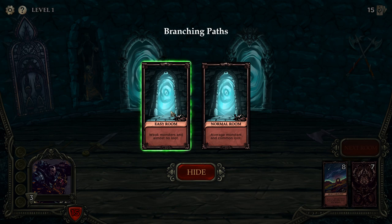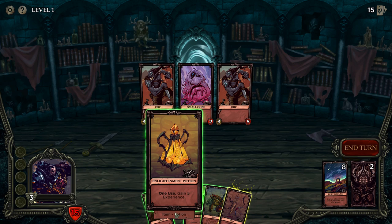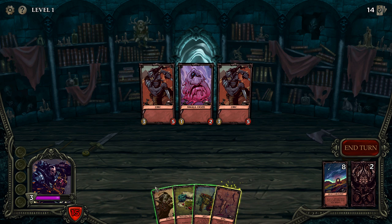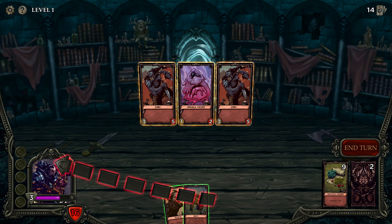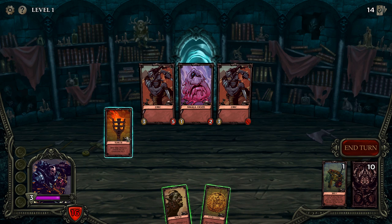Normal room or easy — let's go to a normal room, we want better loot. Let's use the experience potion to gain experience. You see what I mean about it being like a curse — it means we've got one less card to play.